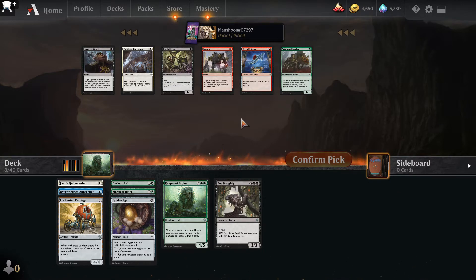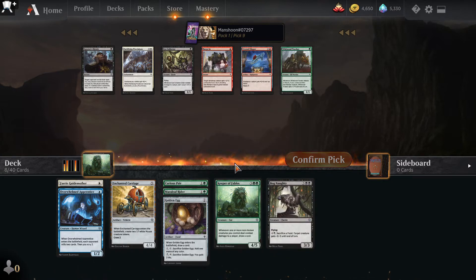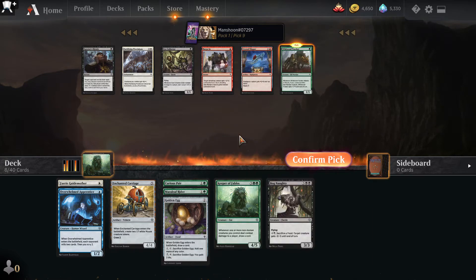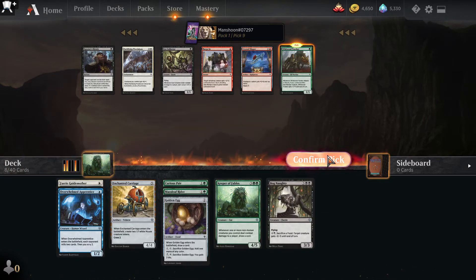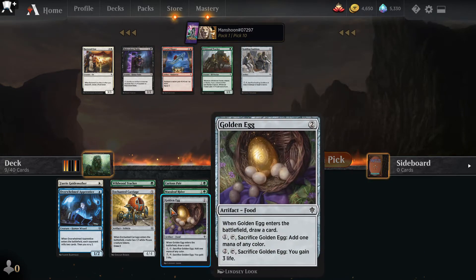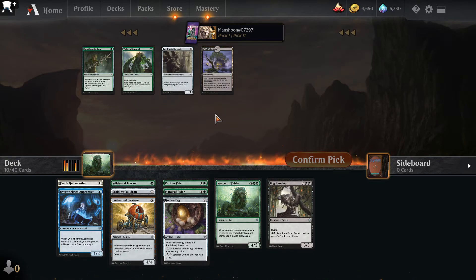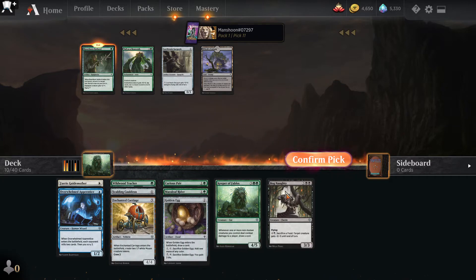We're kind of doing a non-human thing right now and I don't really love any of these cards. This is the only reason for us to be black, so I don't see a reason to pick something else. The Barge In could be fine if the deck goes red, but Wildwood Tracker — even if it doesn't really fit — could be good if we end up in a white-green deck. Another Wildwood Tracker, but there's also a Scalding Cauldron for my first removal. Rose Stone Halberd is fine for non-humans. Bloodhaze Wolverine — Crashing Drawbridge — it's technically aggressive and also an artifact, so let's take it.